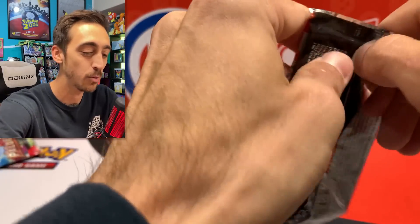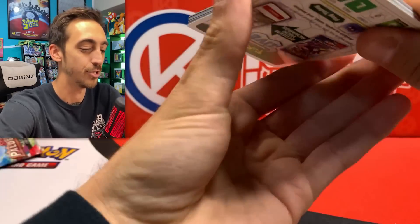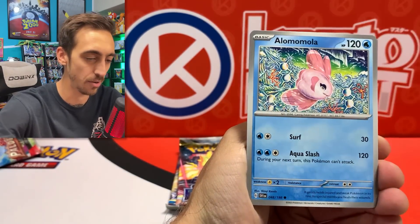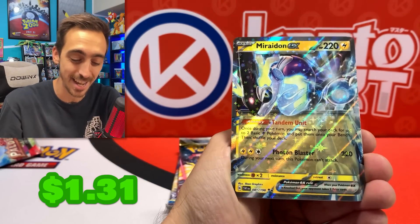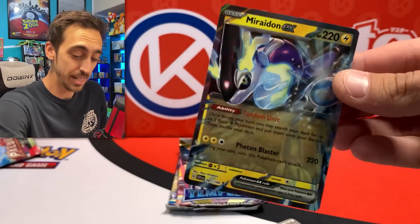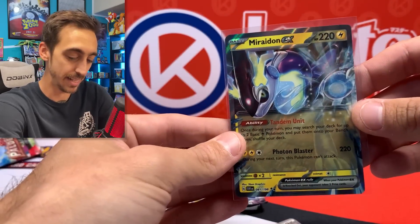Scarlet and Violet Base. I can't even remember the illustration rares I still need — they're not even big ones; I should just go out and trade for them. Maybe there'll be some trade events up here soon. Shuppet and Miridon EX. I'll take it. This is a pretty decent collection tin for me — at least getting something in each pack.